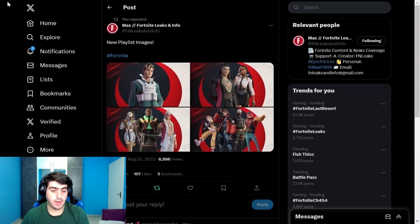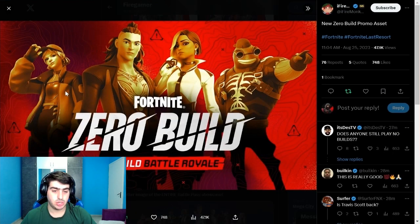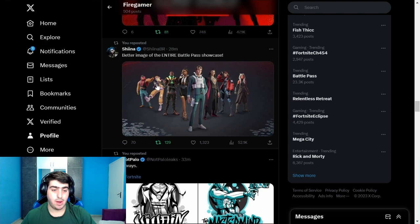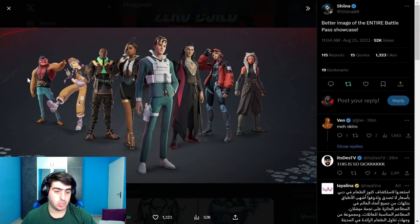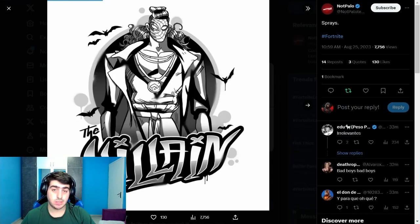Here's a better image of the entire Battle Pass showcase. It includes eight skins total. Capitalane is confirmed as part of the Battle Pass — not a secret skin. Also shown are the Zero Build promo image assets featuring the same skins.